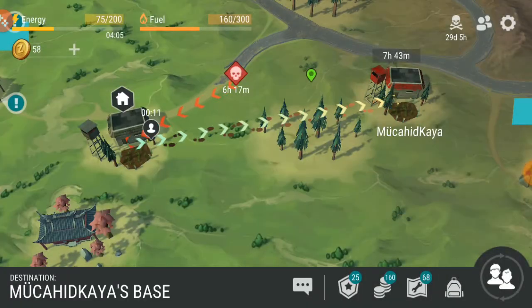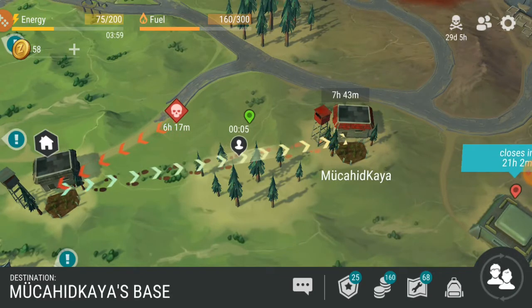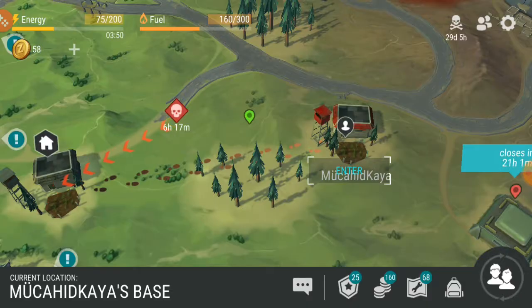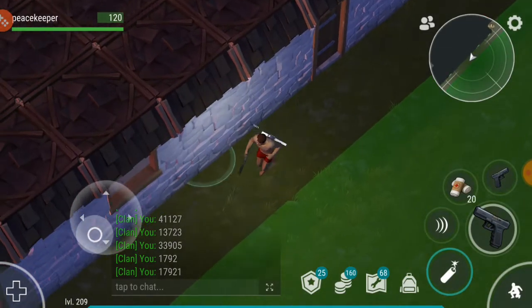This is a revenge raid, which makes it even better. I'm not bringing any armor — I did research on the base. It's in Season 19, and we're doing this at level 41, free to play. This base raid is very good, especially for using one or two C4. I'd advise using one C4 — I'm running a bit low on C4 in my base, though I have a decent amount in my inbox.